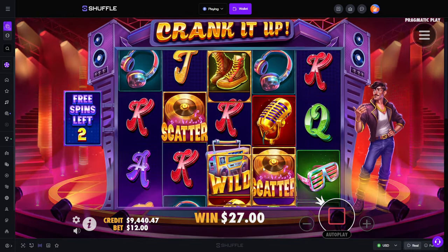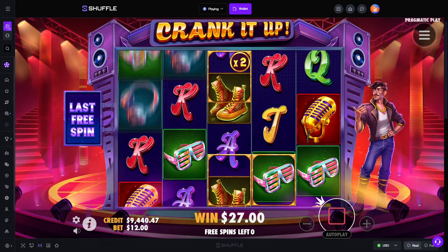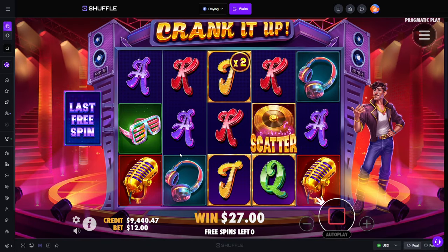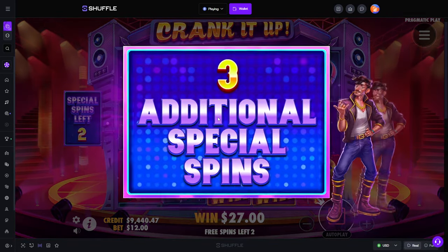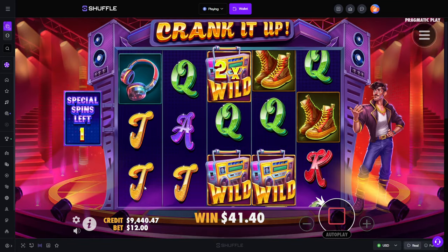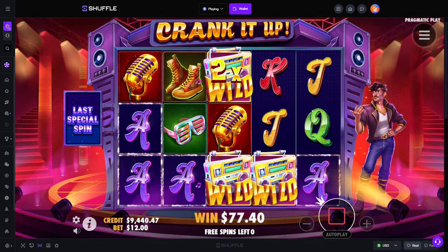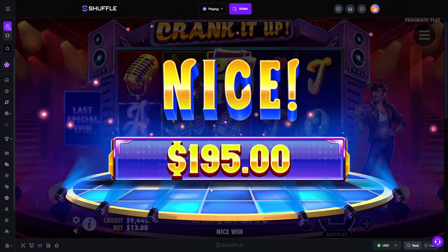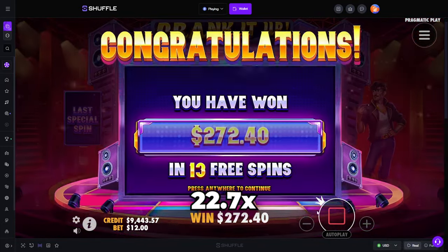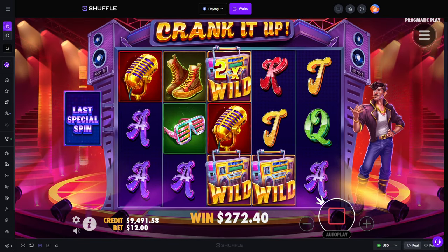Is it going to do like a last spin thing where the wilds are going to land? Oh, now it's a phase 2. I think that is going to happen. Yeah, now the wilds are going to... so it is one of these. This setup is not going to pay anything, so let's just get through there quickly. Two full-length aces, one with a 2x. Yeah, alright, not too hot.